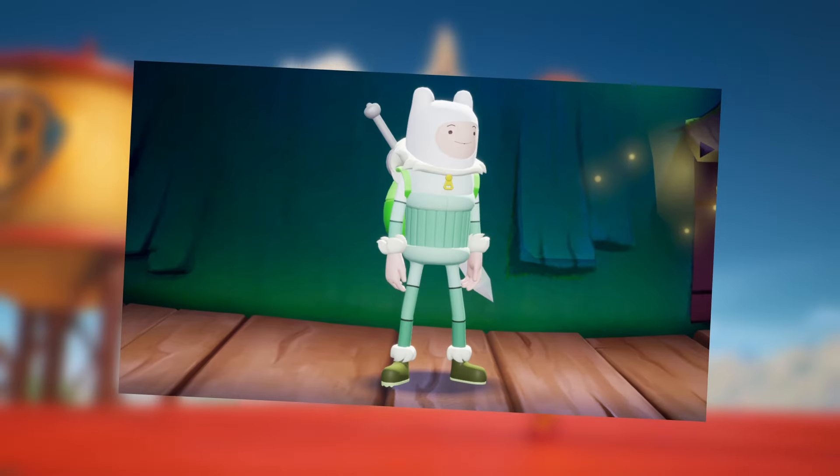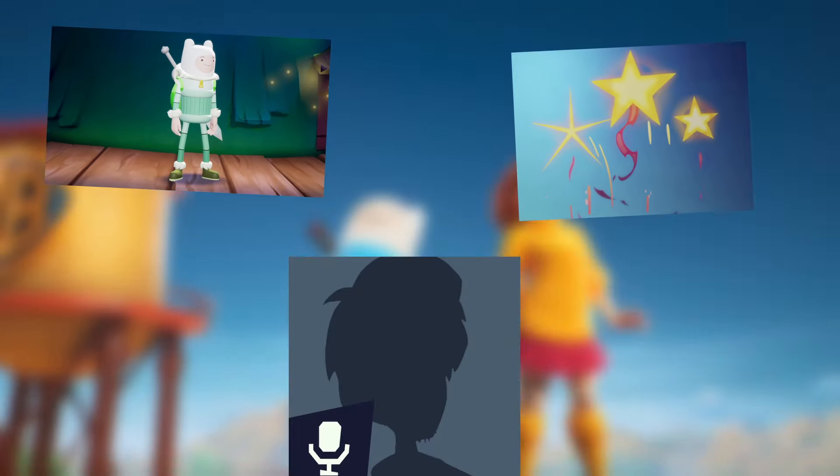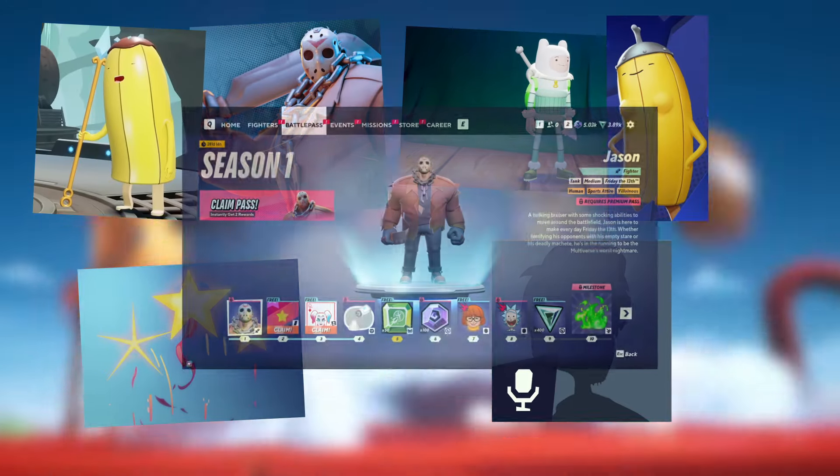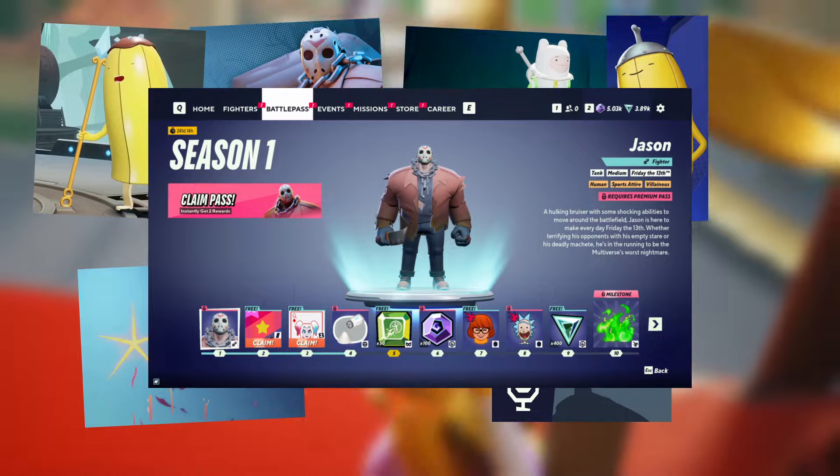Returning players will also receive the Snowsuit Finn variant, Rising Stars Ring Out, and a Banana Guard announcer pack. That's two characters, two character variants, a ring out, an announcer pack, and everything that comes with the first Premium Battle Pass absolutely for free.